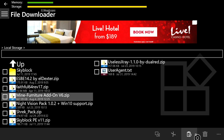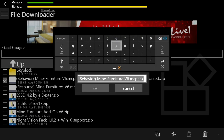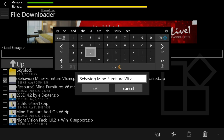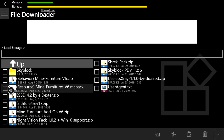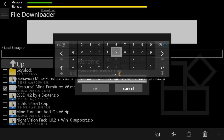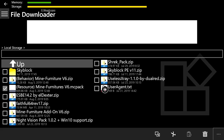Now we have both files. Change both from MC Pack to zip the same way — click the check mark to the left of the behavior one, go to the bottom right, click the three dots, click Rename, push Right Bumper, erase 'mc pack,' leave the dot, and put 'zip.' Do the same for the resource one.